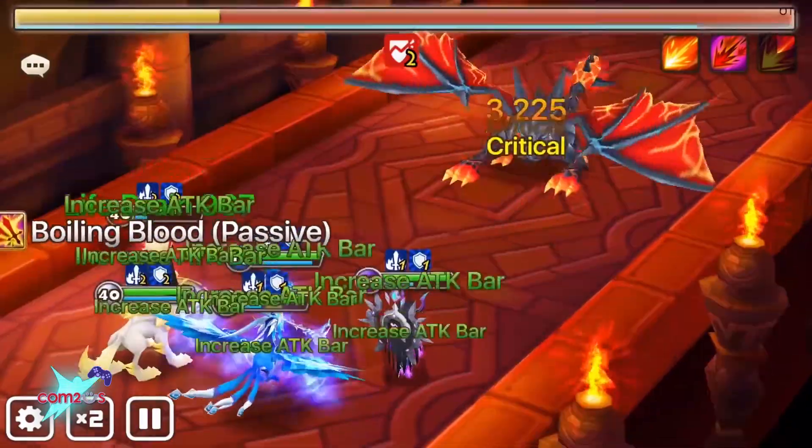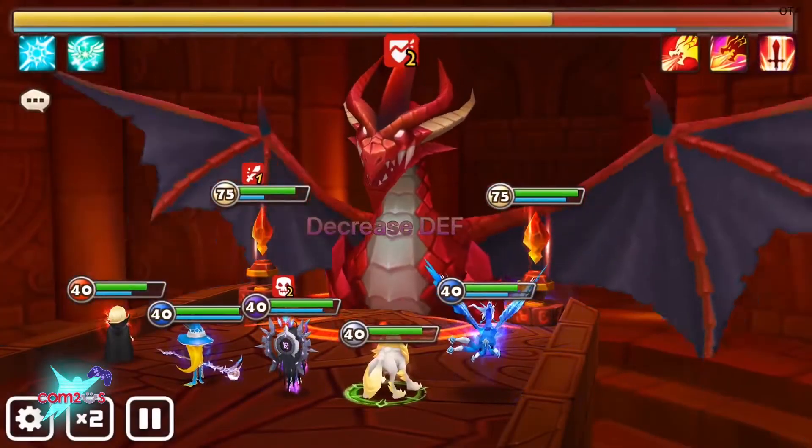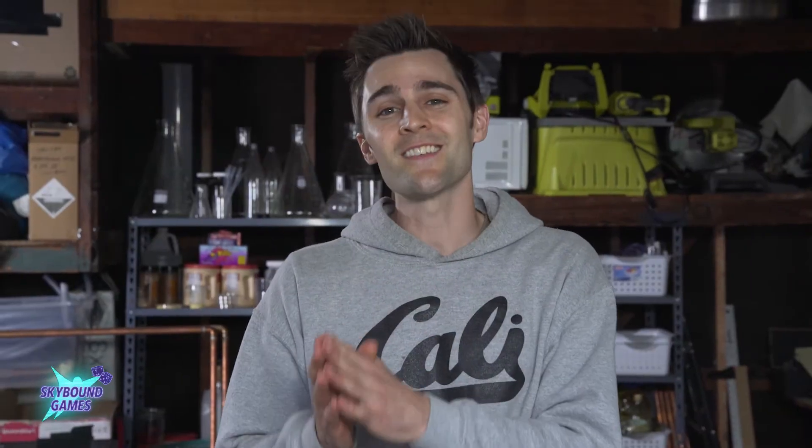Dragons are a huge part of Summoner's War. You can summon them and they are gigantic dungeon bosses. My favorite is Zyros, an awakened fire dragon. But there are all different types — there's fire, water, and wind. And because there are different types of dragons, there's also different colored fire. So we're going to make different colored fire in celebration of all the different types of dragons.